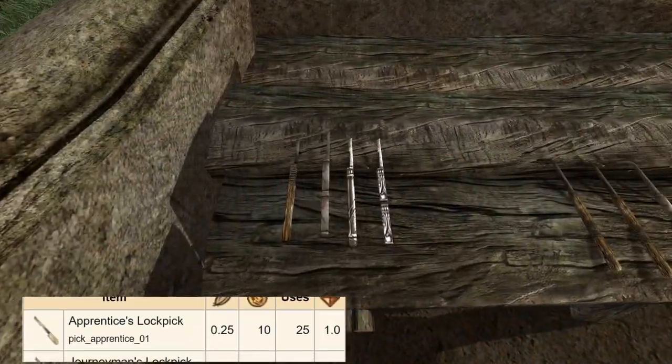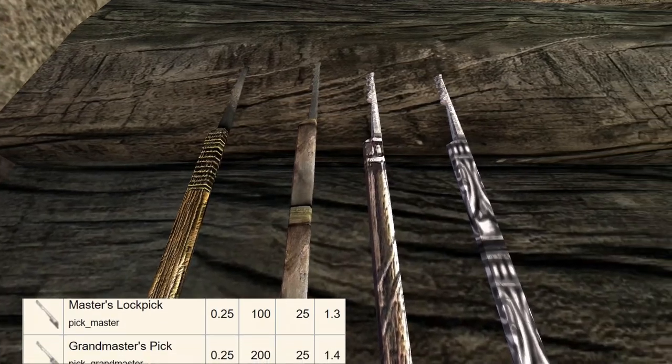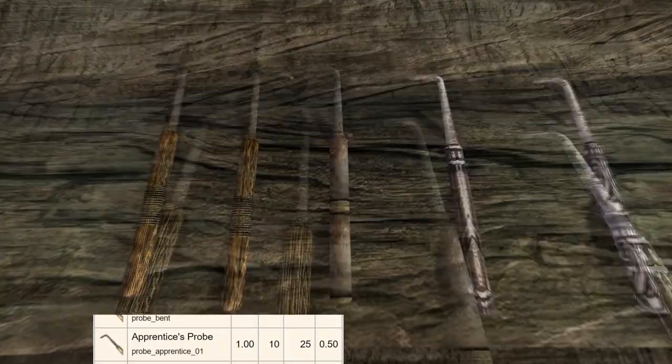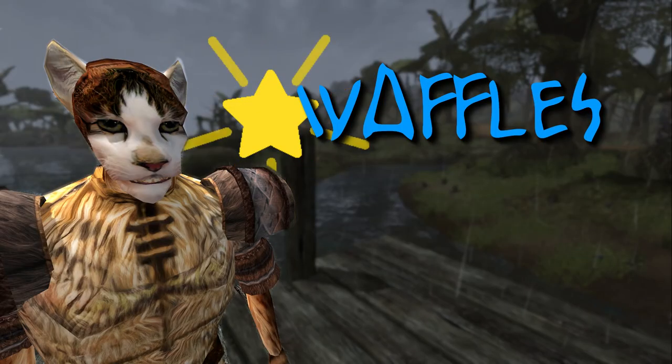The most obvious tool to use is a traditional lockpick. Lockpicks come in various levels: Apprentice, Journeyman, Master, and Grandmaster. There are also matching probes in the game for disarming traps. The first section of today's video will be presented with the assistance of our newest character, the sneak thief Khajiit known as Waffles.